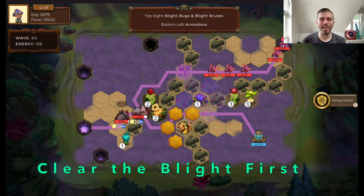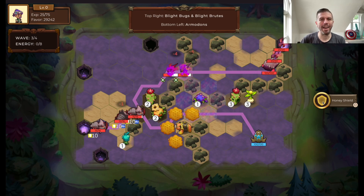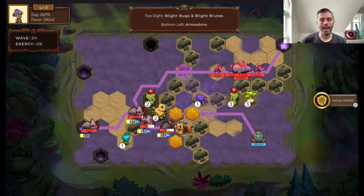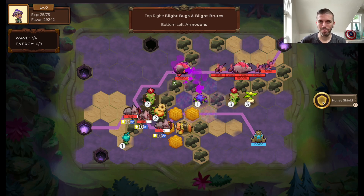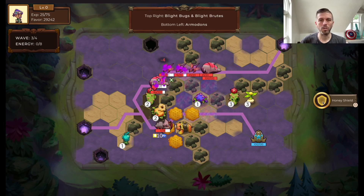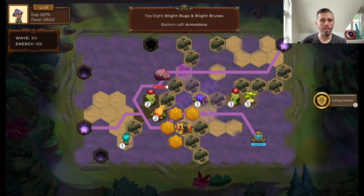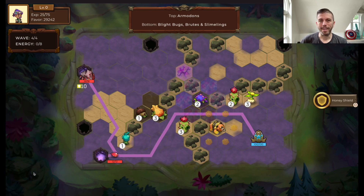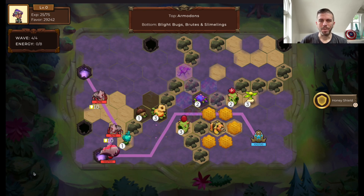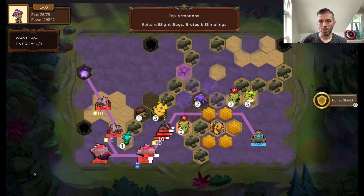The first tip is relatively simple and straightforward: clear the blight first on any wave where you're going to clear the blight at all. The reason is that you want to have all of your options available to you when making all of the rest of your choices — where to plant a basic plant or to upgrade a basic plant to a battle plant. I like to start each of my first two and possibly three waves by clearing the blight. This generally gets rid of enough of it to operate the rest of the round. Because you don't know which tiles are going to be revealed each time, it involves a little bit of RNG, so you want to do this early and often.